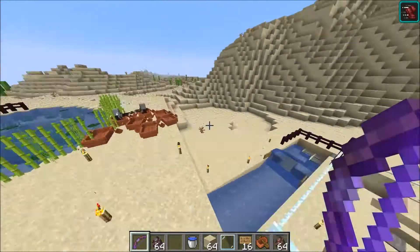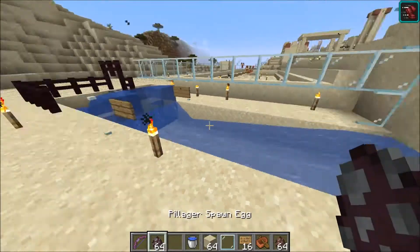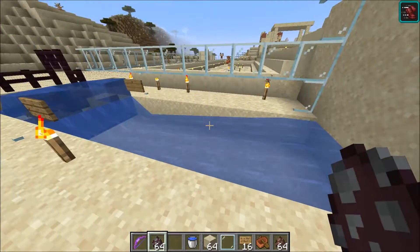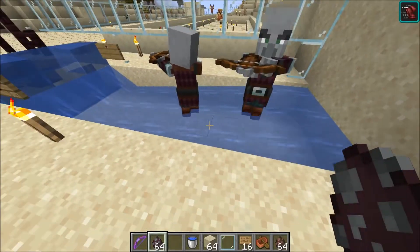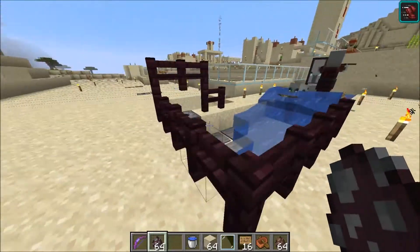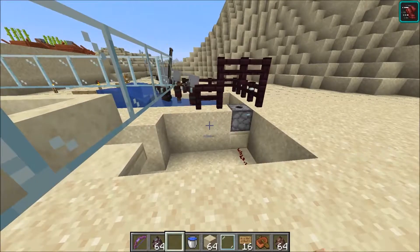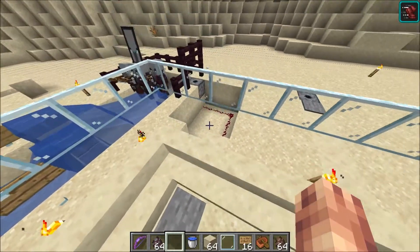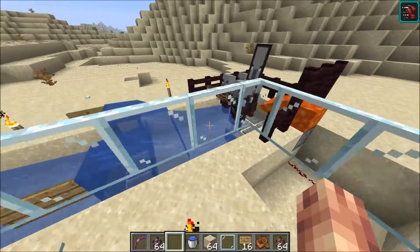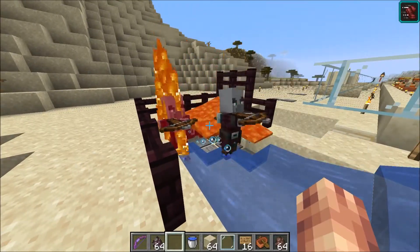Moving over here we have a simple water trap which acts as a moat around the entire city. Pillagers are not that good at walking across water, so this will push them up onto the next trap — the lava trap — connected by redstone circuitry. The lava will kill the pillagers.